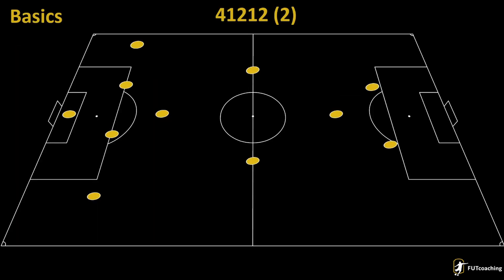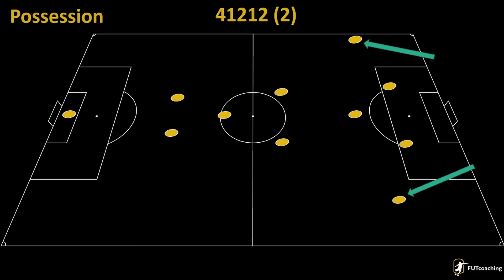So let's start with the basics. 4-1-2-1-2 narrow is a very narrow formation, of course, with a lot of short passing options. The triangles from CDM to CM and from CM to CAM are really critical in creating chances and getting out of pressure. You can actually use your fullbacks to get out of any pressure they put at you. The fullbacks might actually be your most important players here, as they are overlapping and create most of the free space. Your strikers are always available for a pass, but make sure you trigger them with R1 or RB, since they are instructed to get in behind.